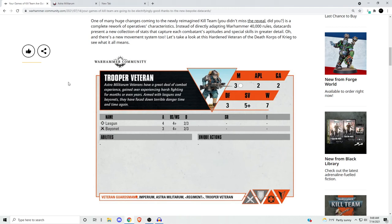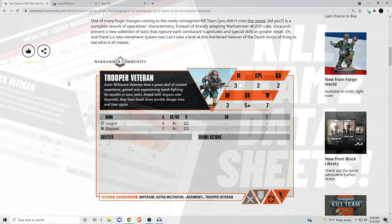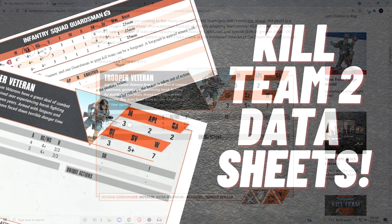That's pretty much everything they announced today. Hopefully soon we'll get to see something like a Space Marine so we can see what a higher wound, higher APL, higher damage model looks like — to compare a basic Imperial Guard Trooper all the way up to a Space Marine. That would give us a pretty good idea of what to expect going forward. If they release any more information in the following days, I'll keep you posted. Thanks for watching.